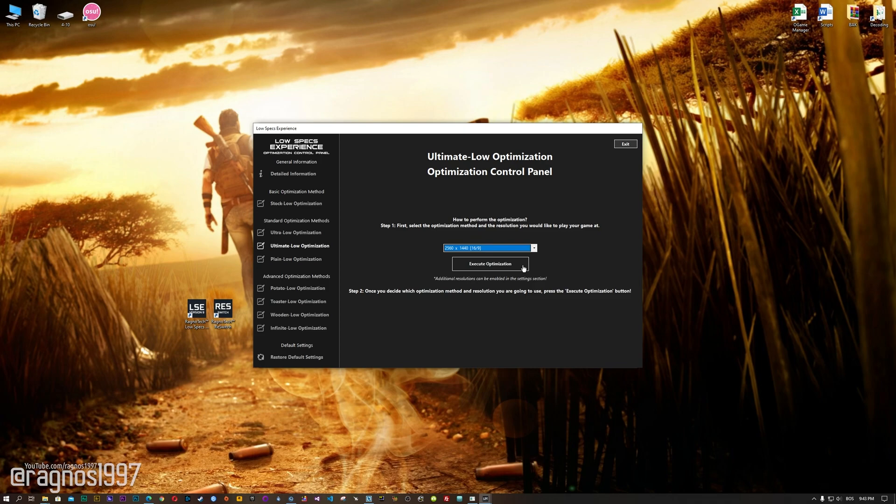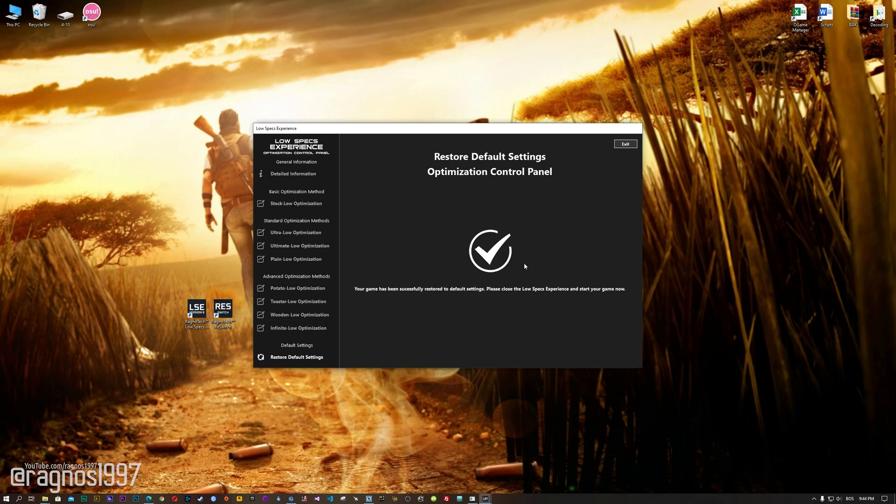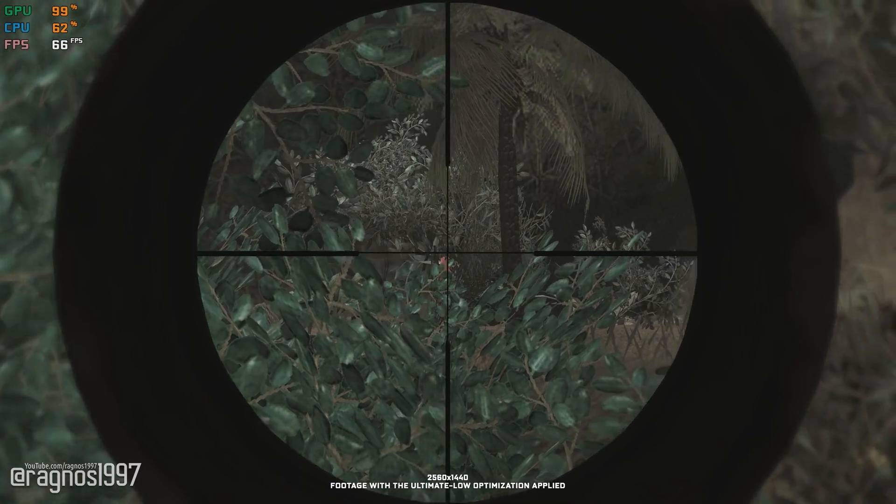Once you decide which optimization method and resolution you are going to use, press the Execute Optimization button and then start your game. Also, if you are not satisfied with what you see, simply choose the Restore Default option, which will restore your game to default settings.